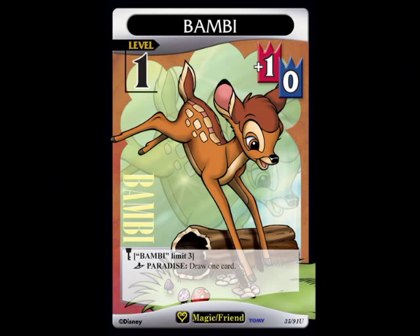Today I'm going to be talking about another new card from the new set, Light and Darkness, soon to come out, hopefully within a week or two. That would be Bambi level 1 — plus 1 support value when it comes into play, and you draw a card.